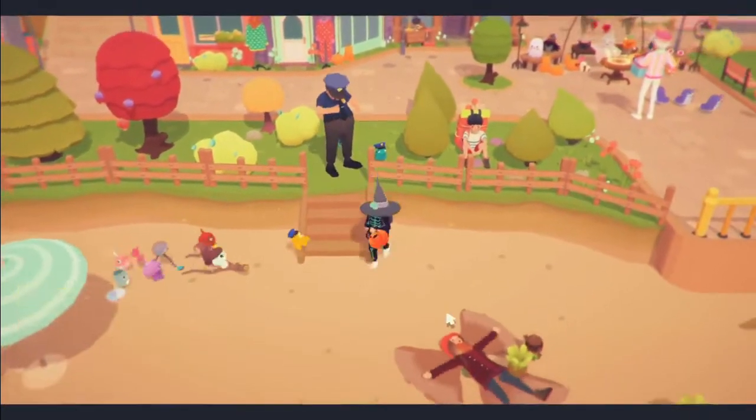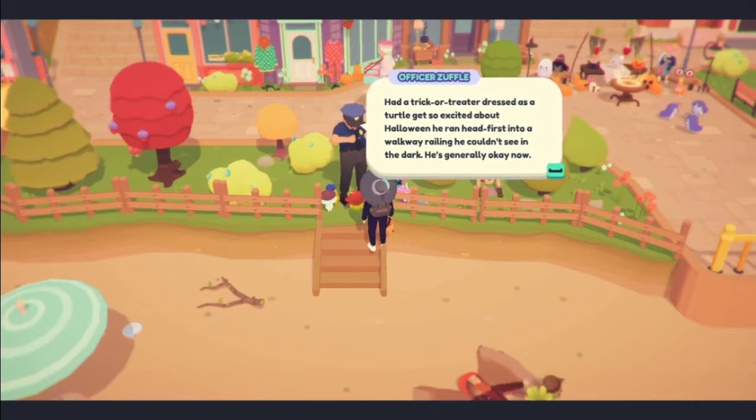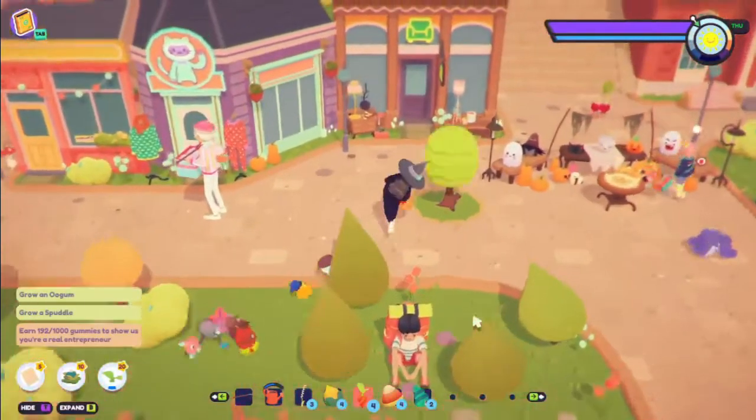We can talk to Officer Zuffle! Trick-or-treat, please! 'Had a trick-or-treat dressed as a turtle. Got so excited about Halloween, he head-first into a walkway railing he couldn't see in the dark. He's doing really okay now.' What such weird stories they have all the time.